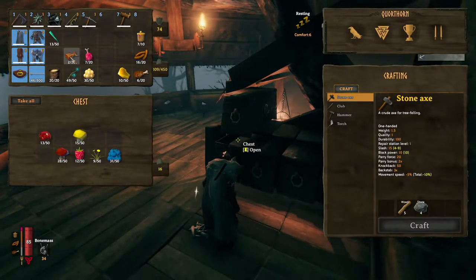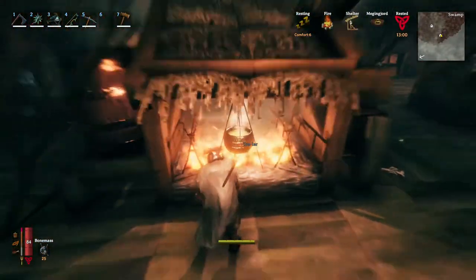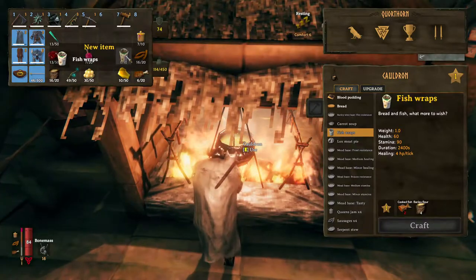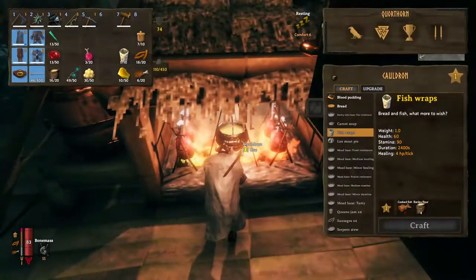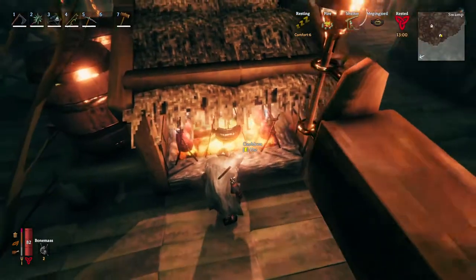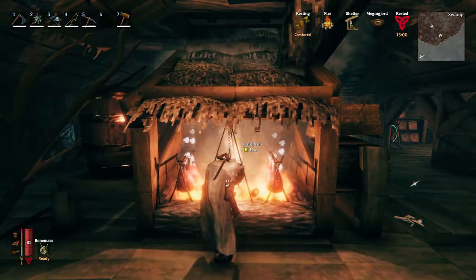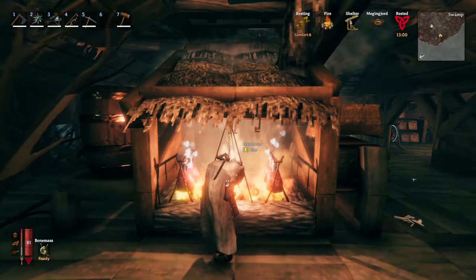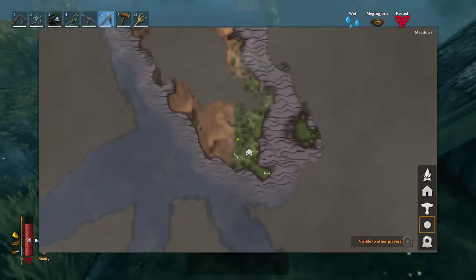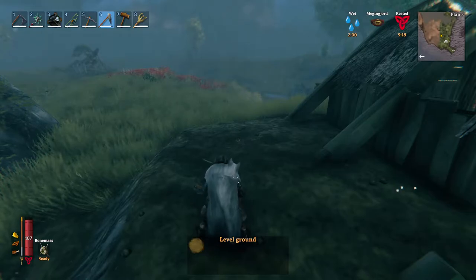We've got some thistle, two fish, and a couple blood bags so we can do some blood pudding. A little bit of barley I can make into more bread. Let's do the fish wraps - we've only got one. Let's cook up this lox meat - that'll give us three lox meat pies. We need to start killing lox now. You can tame lox but you can't breed them yet as far as I know, so taming them really isn't worth it. Unfortunately I wasn't able to make that much food - just one blood pudding and a couple lox pies because we ran out of flour.